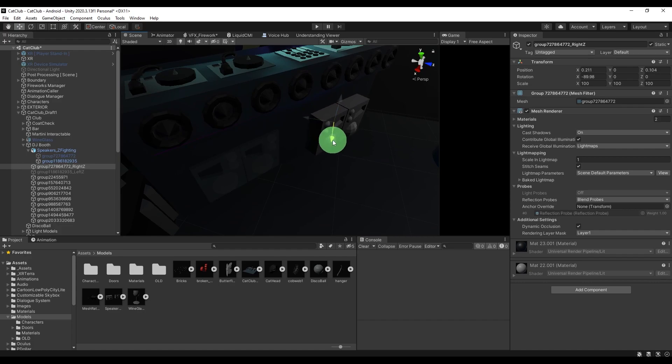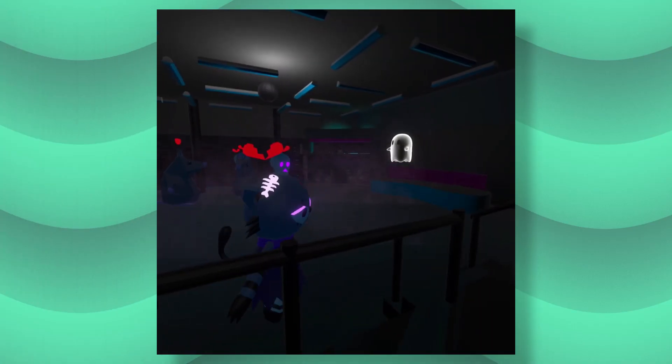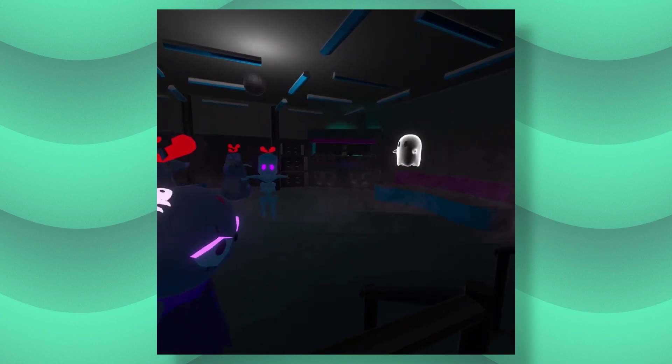The second idea was to move the right speaker slightly away from the booth. When testing, both ideas worked. Now it was a matter of preference in terms of look. That's when I decided to change the material. Here is the final — we no longer see the flickering and have improved the look.